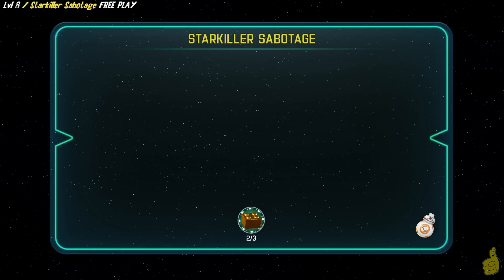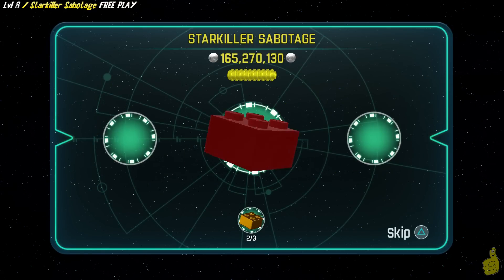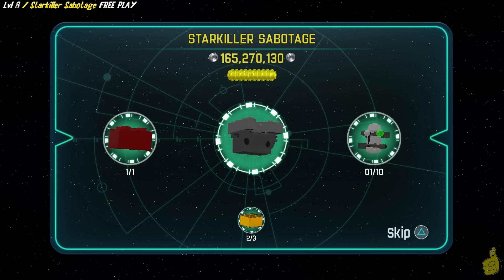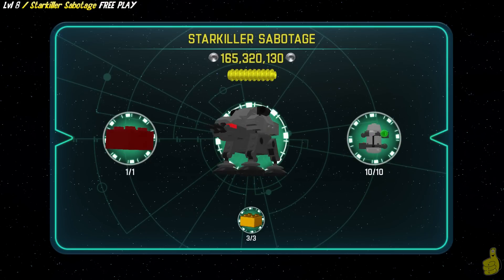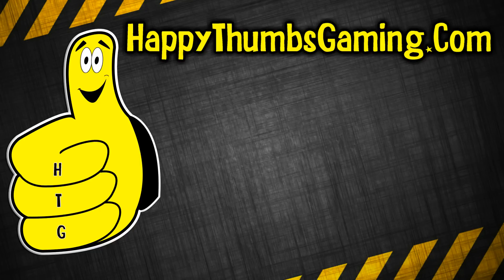We're here at the final totals. Starkiller Sabotage free play level complete. We'd already gotten the gold brick for completing the story level as well as the true Jedi requirement, so that just leaves one gold brick left for getting all of the minikits — which you witnessed, we got all ten. I love that they give us the actual names of all of these things. That's going to wrap it up for LEGO Star Wars: The Force Awakens Level 8, Starkiller Sabotage free play. We got all those minikits and we got that red brick.